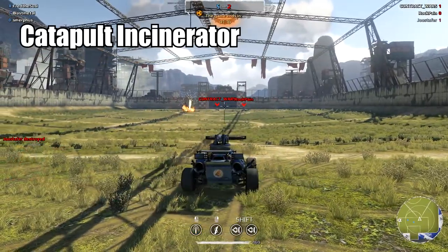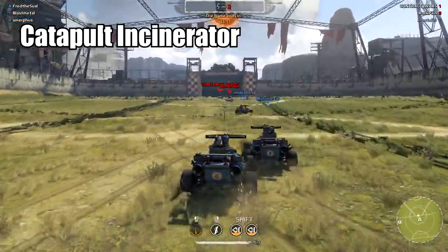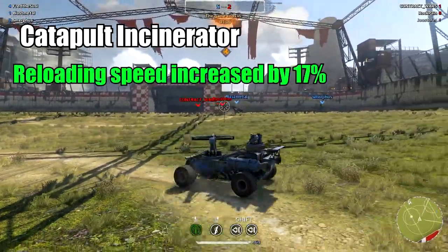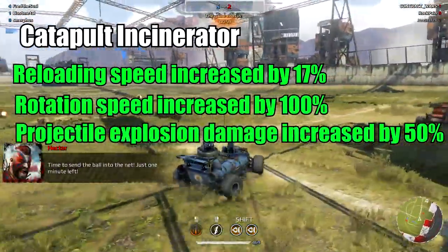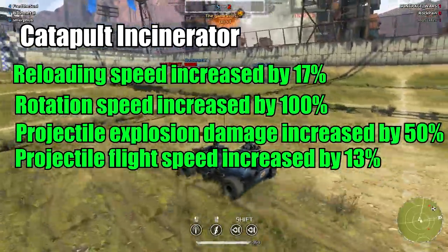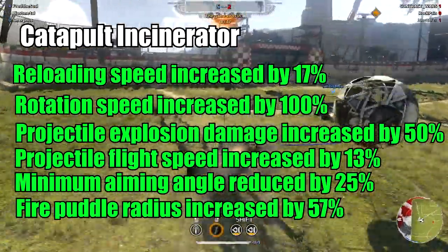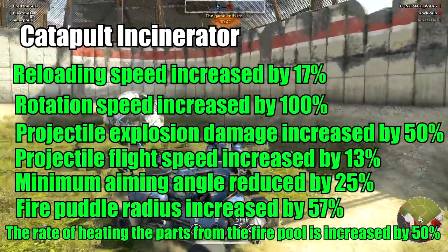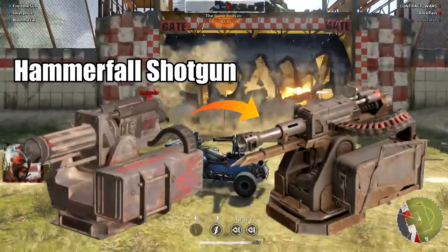The Catapult Incinerator — in fire starters the only good weapons I like are the Junk Bow and Phoenix, but the Incinerator and Fortune are terrible. Reloading speed increased by 17%, rotation speed increased by 100%, projectile explosion damage increased by 50%, projectile flight speed increased by 13%, minimum aiming angle reduced by 25%, fire puddle radius increased by 57%, and the rate of heating parts from fire puddles increased by 50%. The Hammer Fault — they didn't nerf it yet, just a changed weapon model.